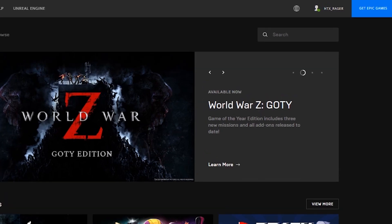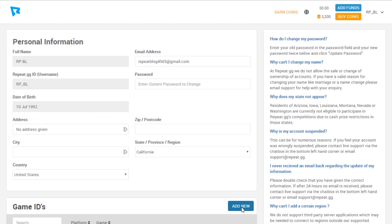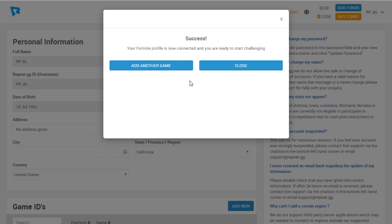So whatever your Epic Games username is, once you've logged into epicgames.com, that's going to be your ID. To connect your Fortnite ID, navigate to your account page. Move down to add new, click Fortnite, and type in your Epic Games ID and hit connect. It should tell you it's a success. If it doesn't, make sure you typed it in right. If you still hit a roadblock, reach out to support at repeat.gg and we'll try to help you out.